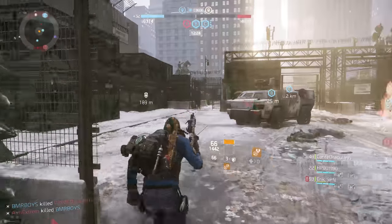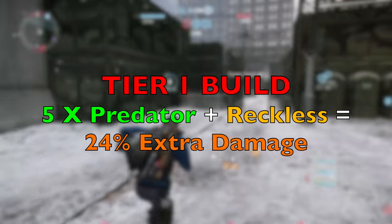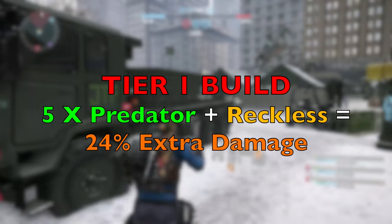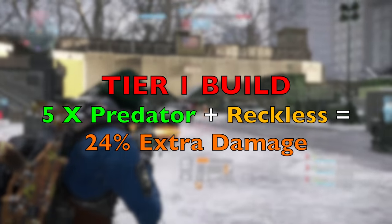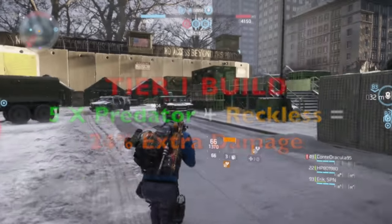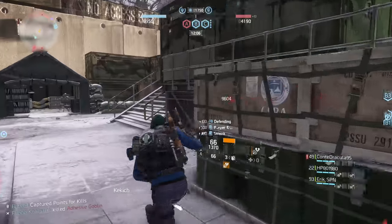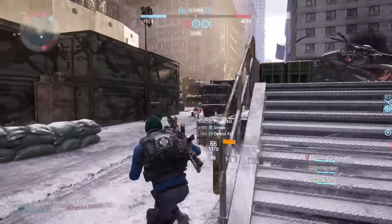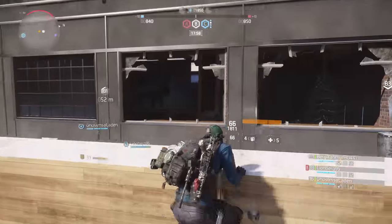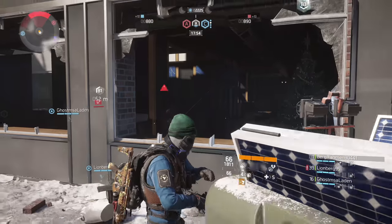The third combination, which I personally favor and think is the strongest, is five-piece Predator with one Reckless, and this gives you around 24% extra damage. This is the strongest build in the game because it does not contain any gear that activates only under certain circumstances. Although its damage seems to be 2% less than the Predator-Banshee combination, it deals more damage in all situations. This build is extremely deadly if you roll crit damage on your backpack and knee pads, and crit chance everywhere else.